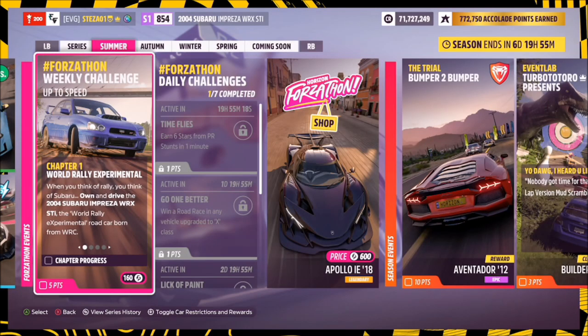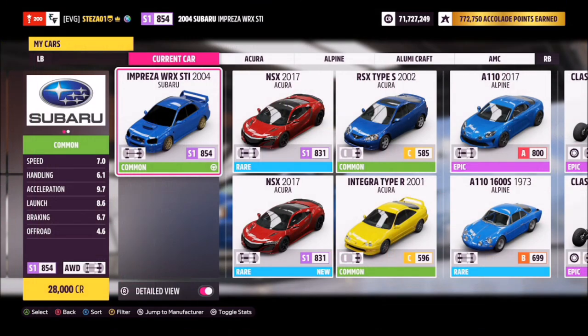Hello and welcome back to the channel. This week's Forzathon guide is called 'Up to Speed', which wants you to own and drive the 2004 Subaru Impreza WRX STi to complete all of this week's challenges. So without further ado, let's get stuck in.